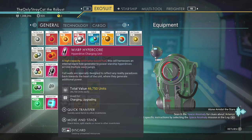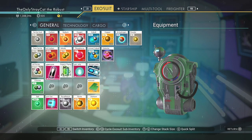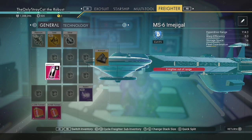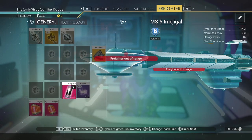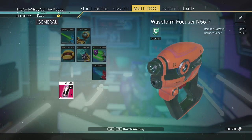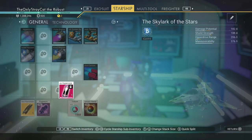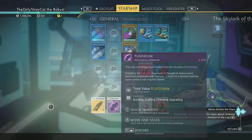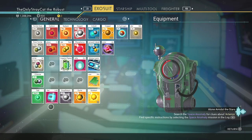The cell harnesses an internal black hole generator to power starship hyperdrives across multiple warp jumps. I'm going to put that on the freighter. What do you mean freighter out of range? Oh, I don't have that thing yet. I guess I'm not going to do that then. Unfortunate.